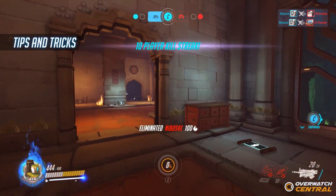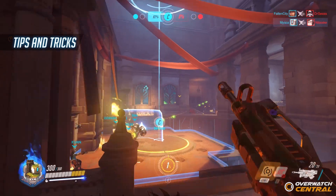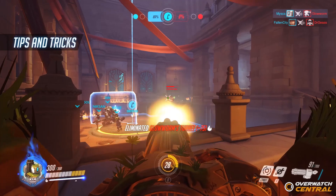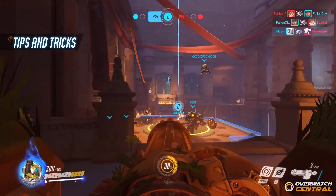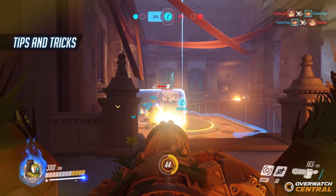Communication is also very important for Bastion to be effective. If you're playing Bastion and you don't know that a Reaper is coming around the back, there is very little you can do about it. Callouts are key, both from you and your team, so you always know who is around the choke point and who is on the flanks. Make sure to also synergize with allied supports and tanks so you're well protected the majority of the time.